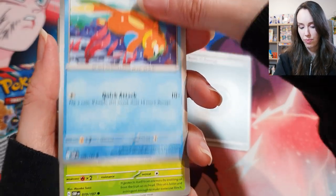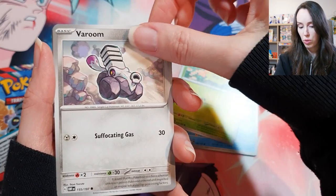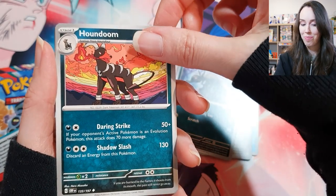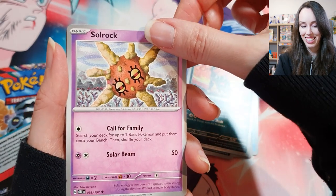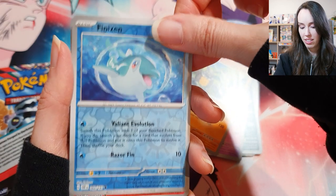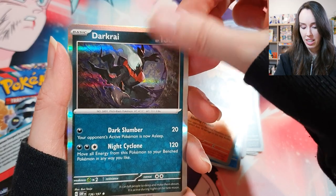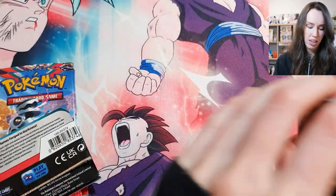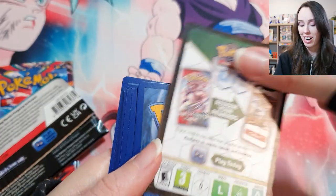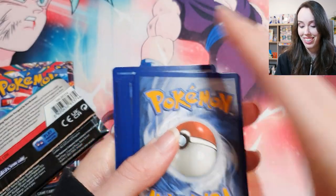Smoliv, Varoom, Salandit, Houndoom — finally someone to recognize! Solrock, Diggersby, Finizen, Lampent, Darkrai again — and that's the last one. All right, we still have a couple of packs left. I don't think anything is actually going to top that Charizard I pulled — that was honestly insane. But you can always have last pack magic, right?